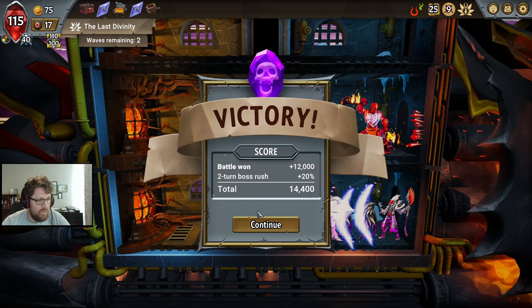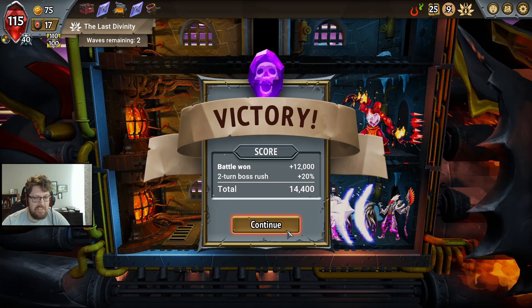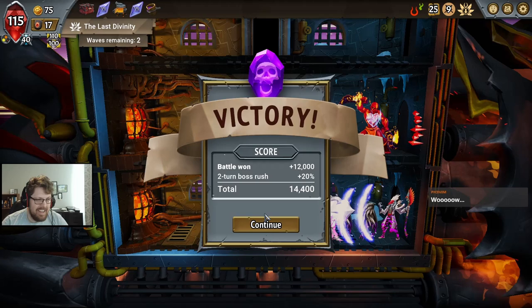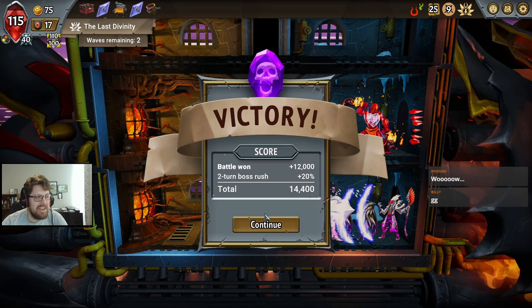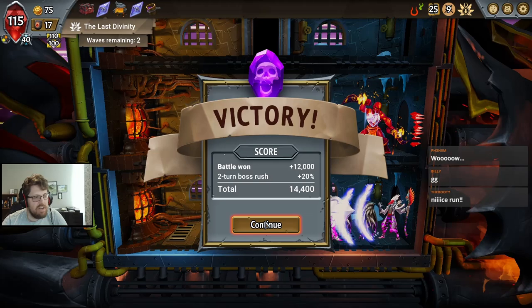Wow. No words, guys. Even I was a little bit skeptical that we could make this work — we certainly got all the things. But despite having all the things, I think there were even better ways to play this. We could have kept the Animus alive by playing the Welder Helper up top every other time.